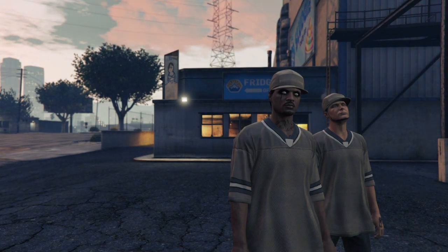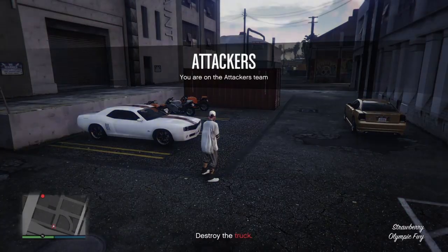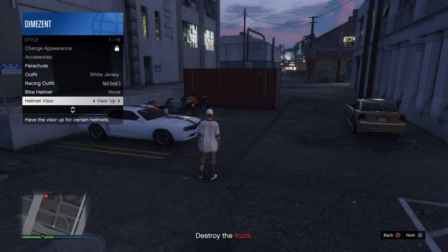Once we get into the mission, do not move your character. Open the interaction menu, go to Style > Helmet Visor, and spam it for 30 seconds — left or right, doesn't matter. Once you've done that, if you're on PS4 start up Netflix or YouTube to suspend the GTA application. On Xbox, just wait 30–40 seconds to time out from inactivity — either method works.